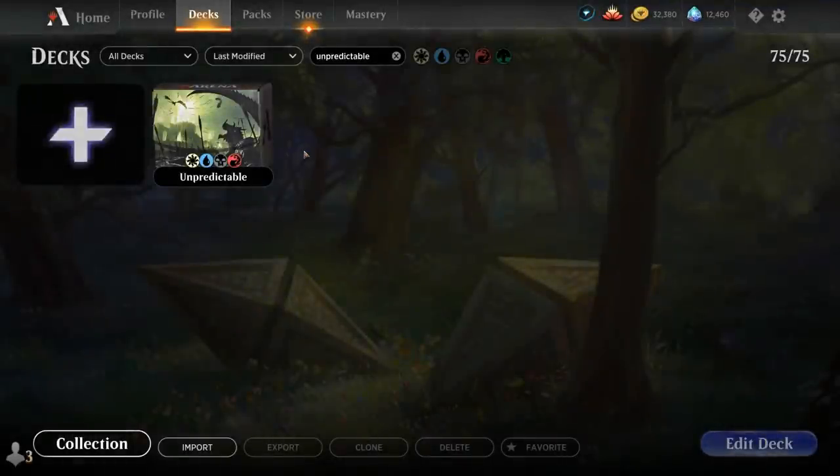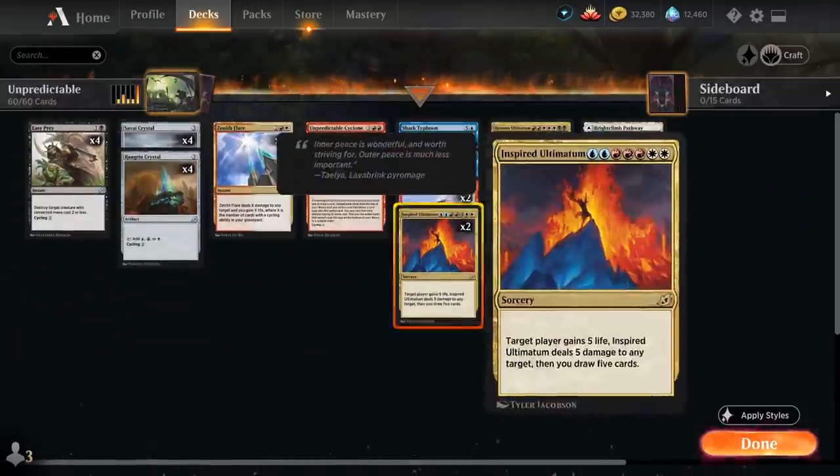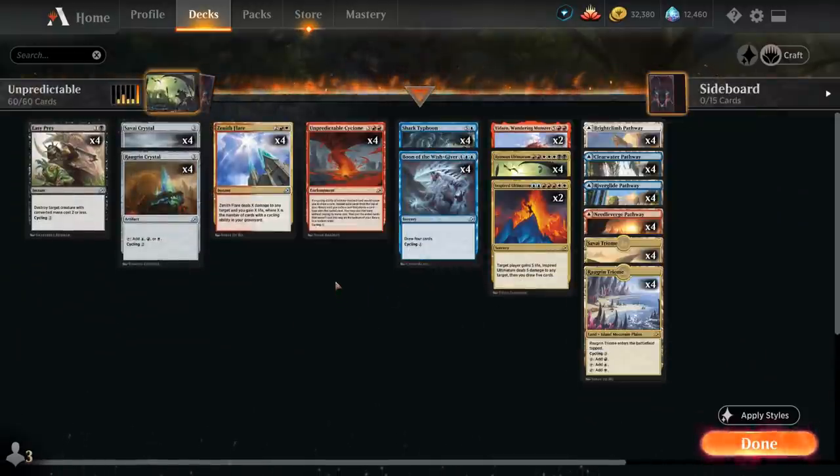Hello and welcome to another Standard Game Food video. Today we are revisiting our Unpredictable Cyclone deck, which is a pretty crazy brew involving four copies of Unpredictable Cyclone from Ikoria.